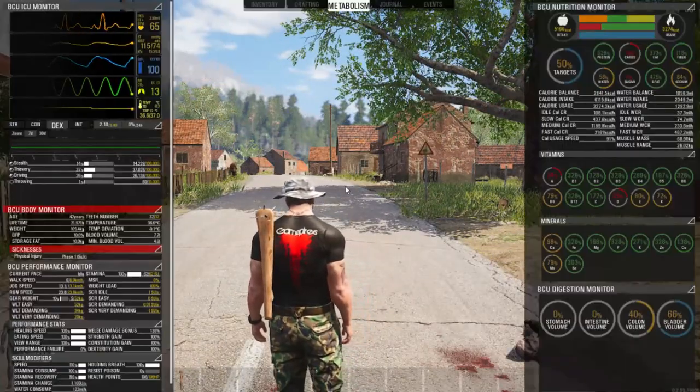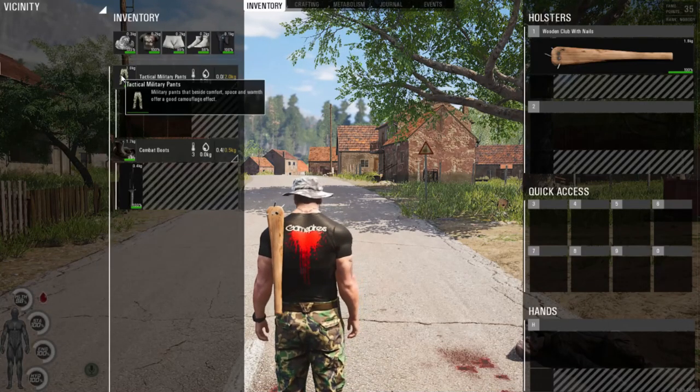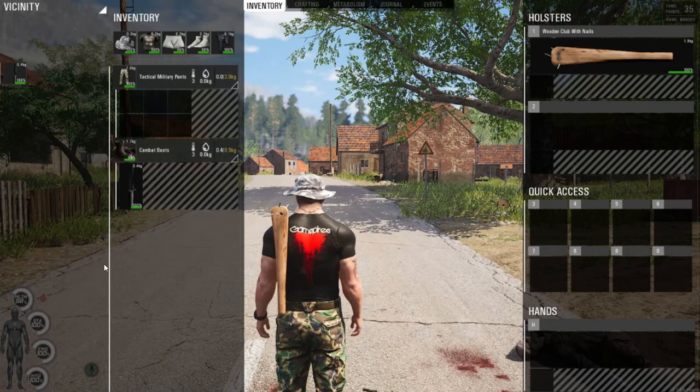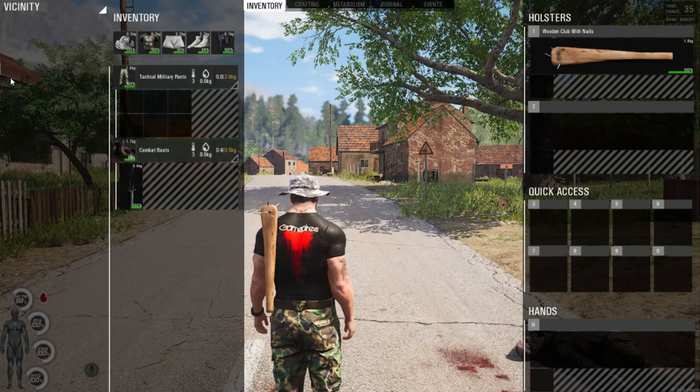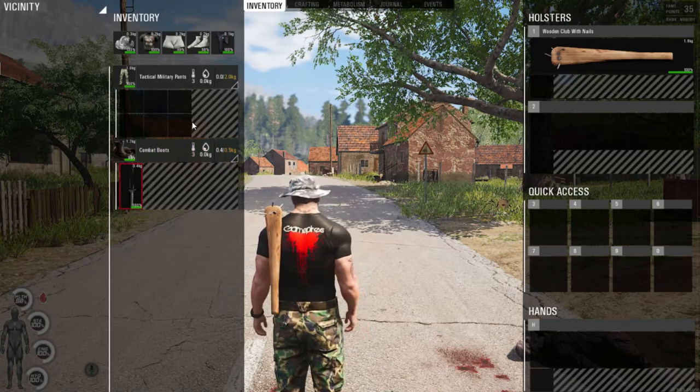Let's hit our Tab button to open up our inventory screen. This is where it will default. You will see what pants we have and the stuff that we have on the ground. If we found a knife on the ground, we could drag it or double-click it to pick it up.